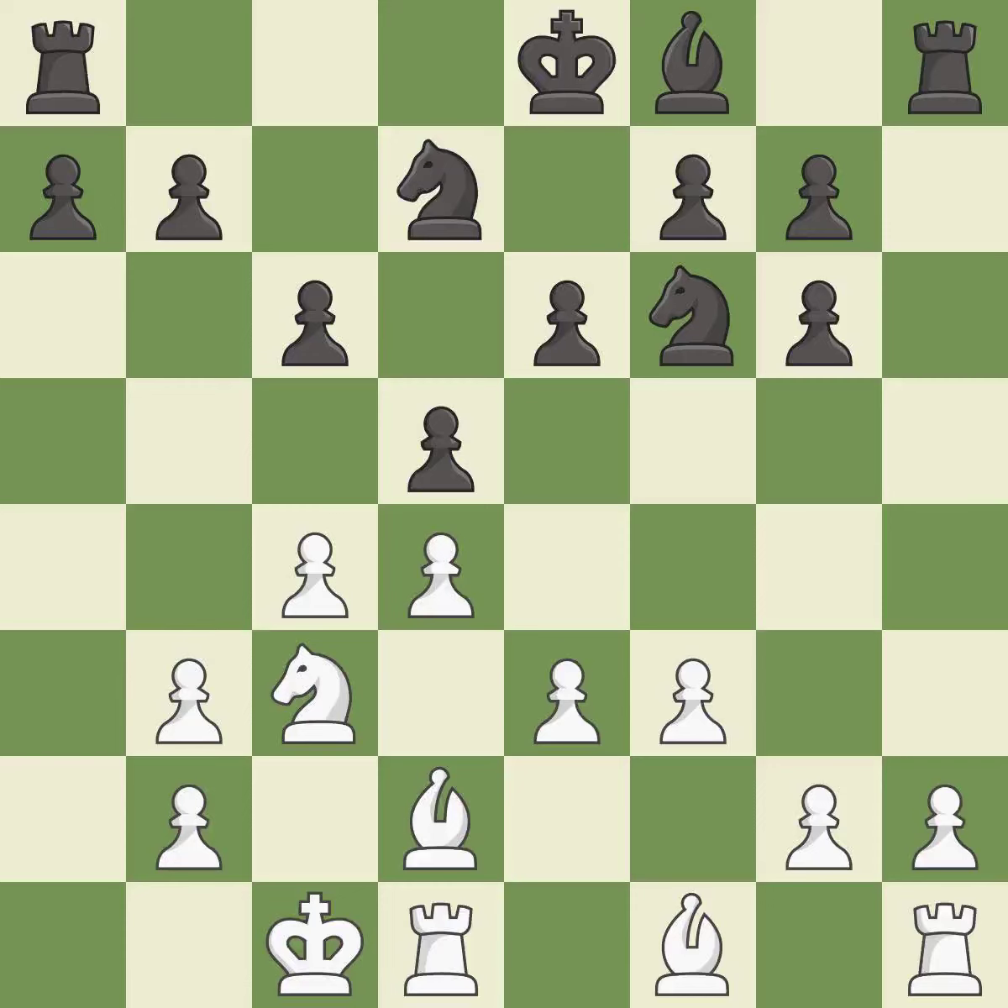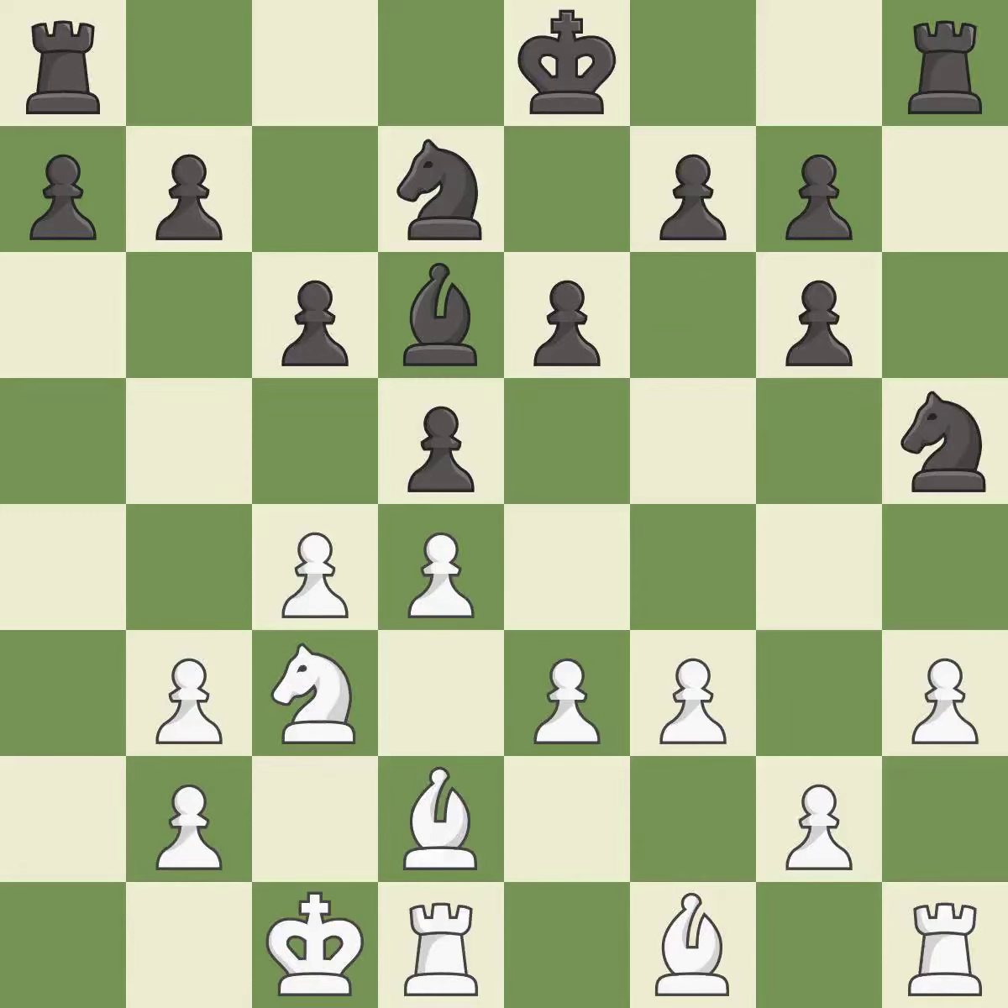It is best. This activates a bishop by developing it off of its starting square. It is best. This moves the pawn to safety. It is best. This is the strongest option. It is best. This connects the rooks, which helps them coordinate together in the future. It is best.